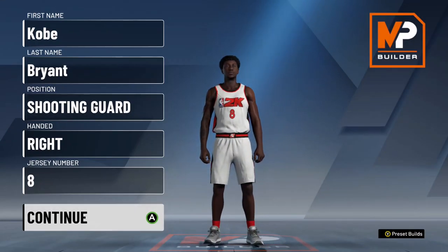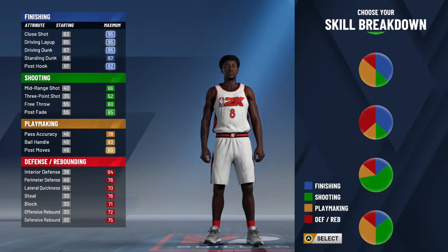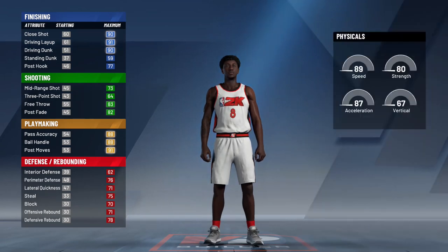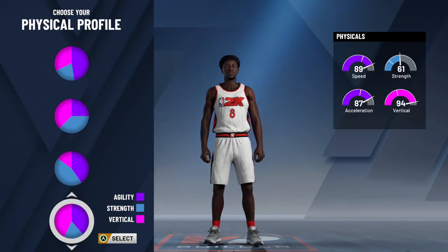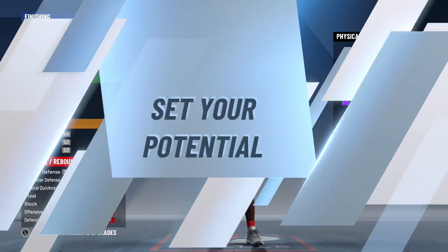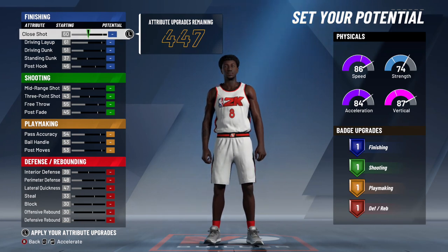To start, we're going to be going with a playmaking and finishing pie chart, which is third from the top. We obviously want that dunking ability, and Kobe was the lead guard on LA, so he must be able to dribble pretty well. For his physical profile, the balanced one — the very last one — will best serve his combination of agility, strength to bully people into the paint to dunk, and vertical. The 86 speed is what I'm sacrificing, because Kobe wasn't exactly Iverson in the speed department, but making him faster would cost significant vertical or strength.